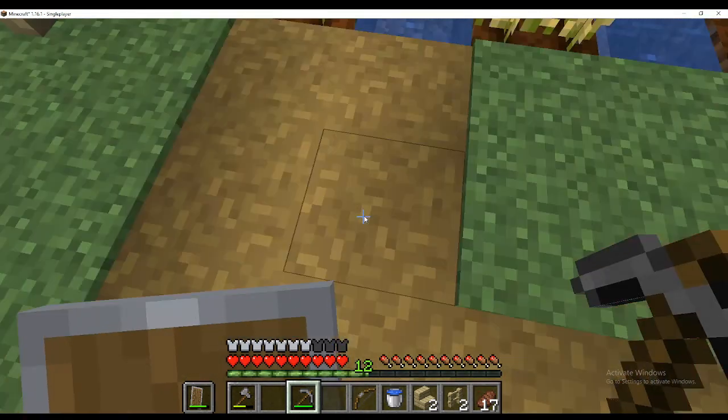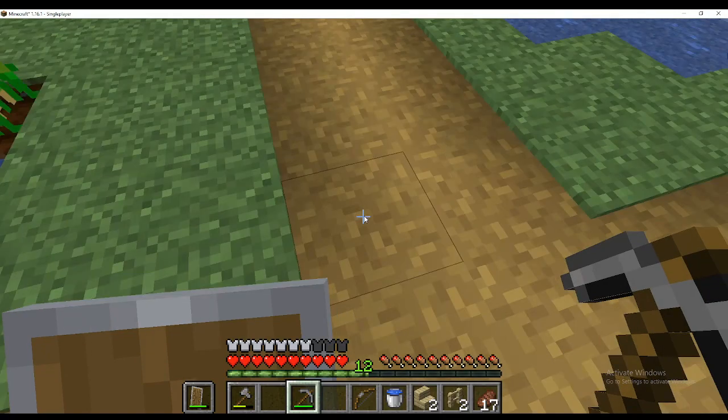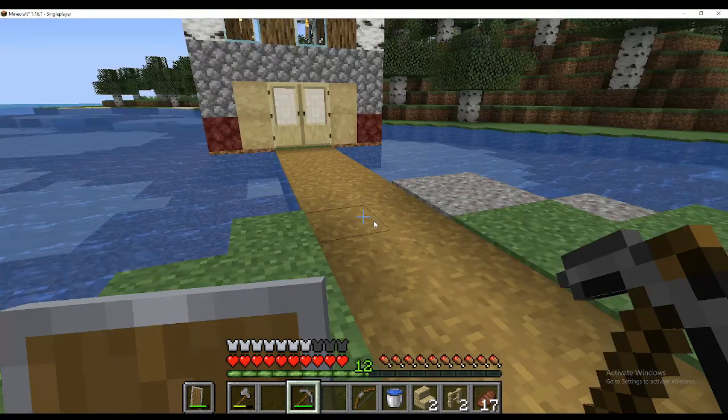Over here I made a small grass path — I used a shovel to dig the grass and it turned brown, like the paths in villages that villagers make. So I made one from the farm and I'll also make one from here to the swimming pool.